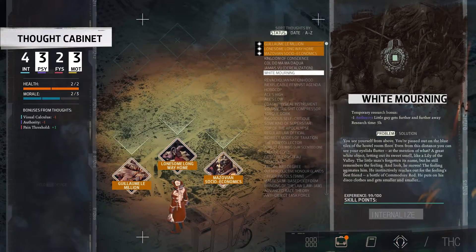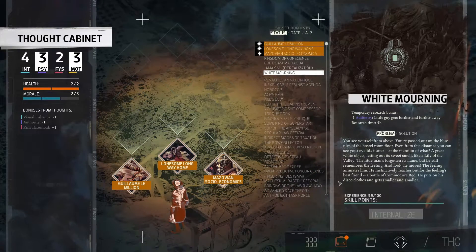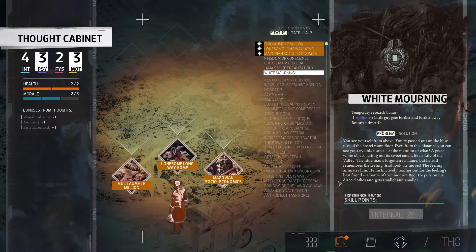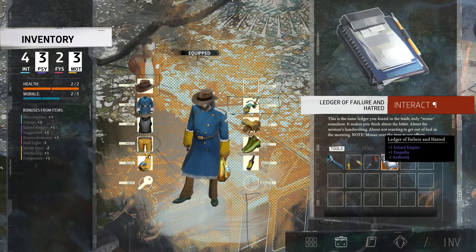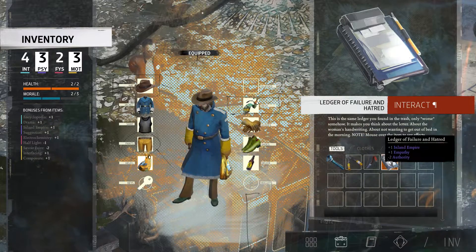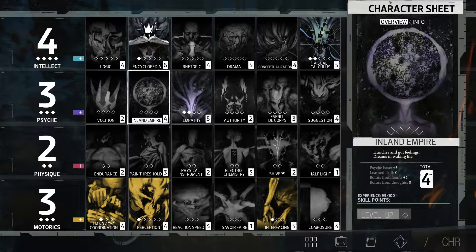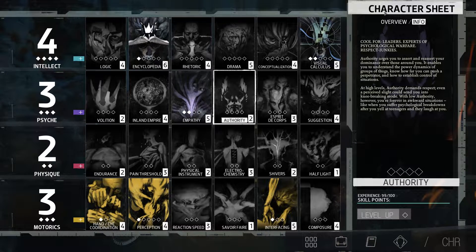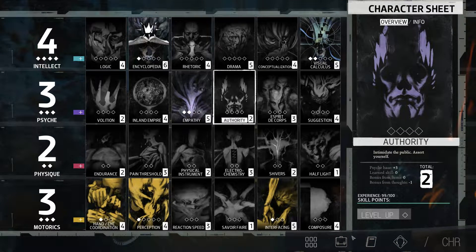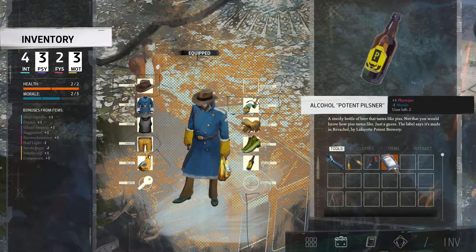The Ledger of Failure and Hatred is the special item that can be used both as an interactable and a tool equipped in your hand for skill bonuses. Find it under the tool section in your inventory. We had a new thought as well - White Mourning. You see yourself from above, passed out on the blue tiles of the hostel room floor. A great white object letting out its sweet smell, like a lily of the valley. The little man has forgotten its name, but he still remembers the feeling. He reaches out for the feeling's best friend - a bottle of Commodore Red. He puts on his disco clothes and gets smaller and smaller. The ledger gives us one Inland Empire, one Empathy, minus two Authority. Inland Empire is gut feeling.